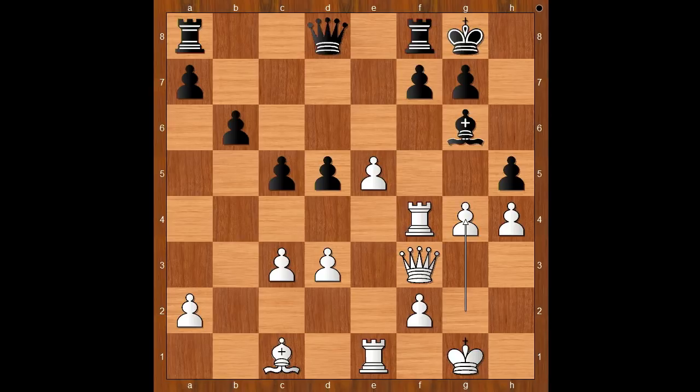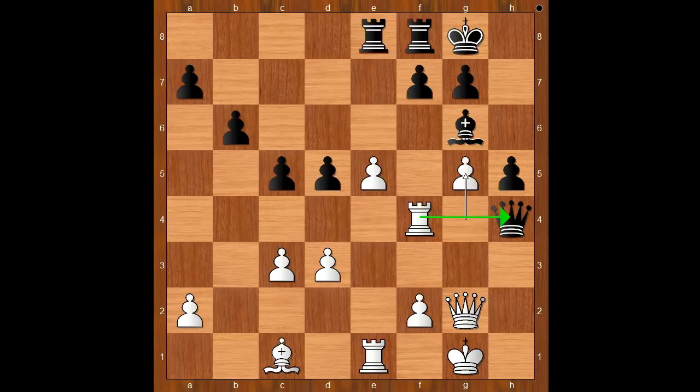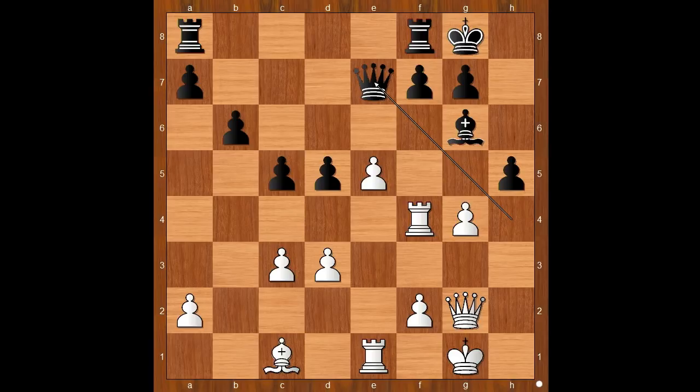Maria Muzychuk played g4. Is that a risky move or not? Black to move — queen takes on h4. Queen to g2. Black to move — queen to e7. If something like rook from a to e8, then g5, and white wins the queen. Back to our game: Humpy Koneru played queen to e7. Black won the pawn and is ready to weather the storm.